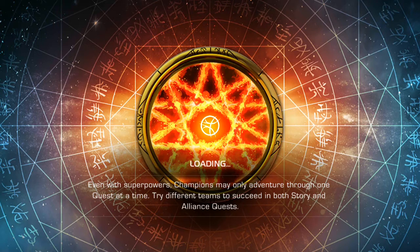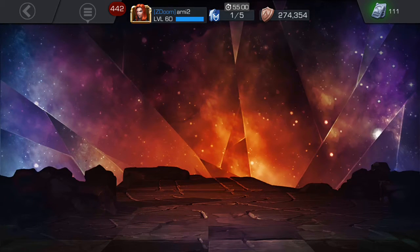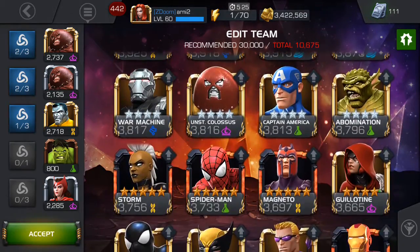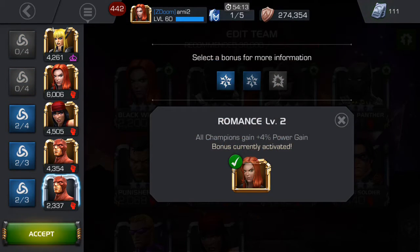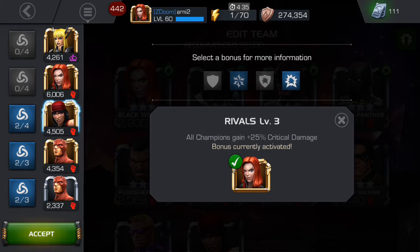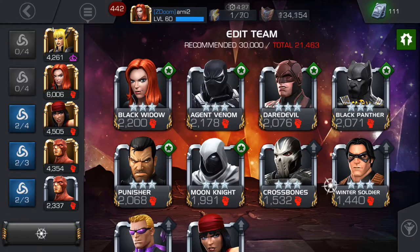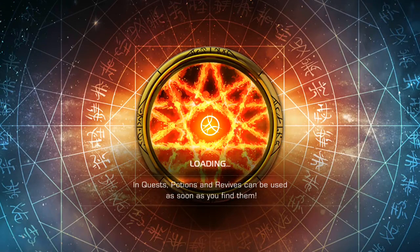Let's try to assemble a Power Gain Team with different variations. For a Power Gain Team, if you have Magic you can take Magic, but there are also other champions you can use. As you can see, we have 4% and 4% — that's 8% Power Gain — plus another 10% Power Gain, making 18%. Then another 5% Power Gain, so we have 23% Power Gain total. This can be enough to get Magic to level 2 attack as fast as possible.